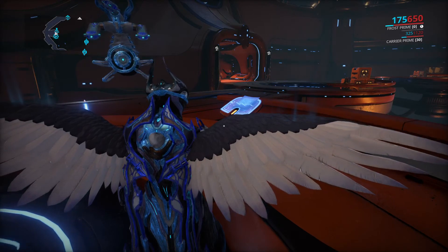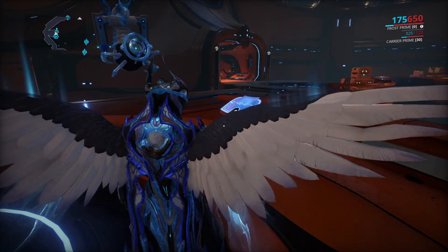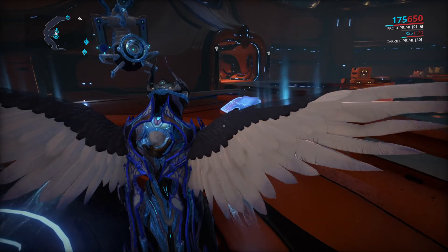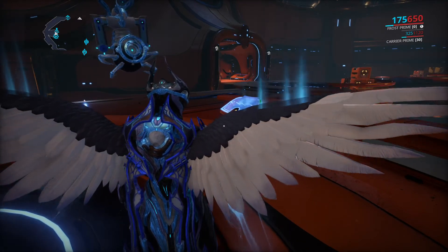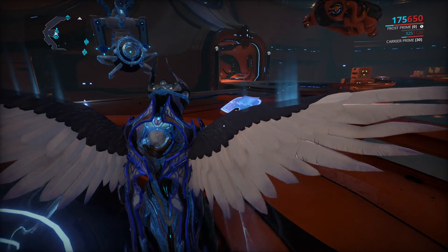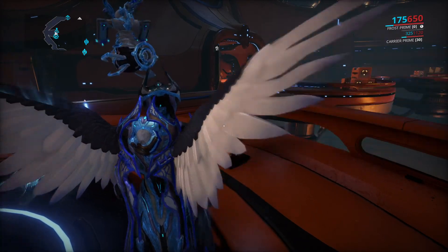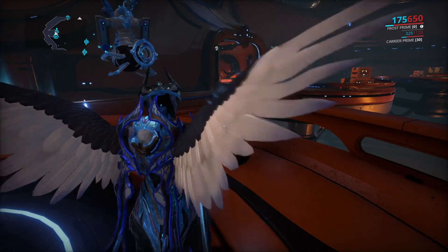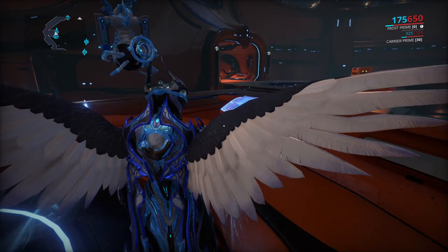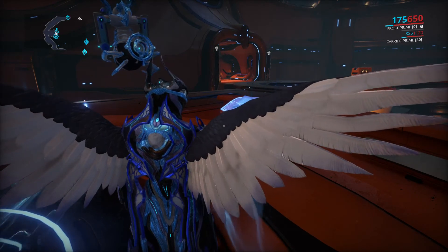Tier 2 requires seven avionic grid slots maxed and three wreckage parts built, and includes everything in Tier 1 plus two rush repair drones, 15 ribbon slivers, 10,000 Endo, a seven-day resource and affinity booster, and a second resource bundle: 125 Isos, 125 Gallus Rods, 125 Asterite, 10 Orokin Reactors, 10 Catalysts, and 10 Forma. Tier 3 requires a full maxed avionic grid and six wreckage built — all slots filled — and adds three rush repair drones, a legendary core, an Umbra Forma, a third resource bundle, and 15 each of Orokin Reactors, Catalysts, and Forma. Any repair drones you've already used will also be given back.